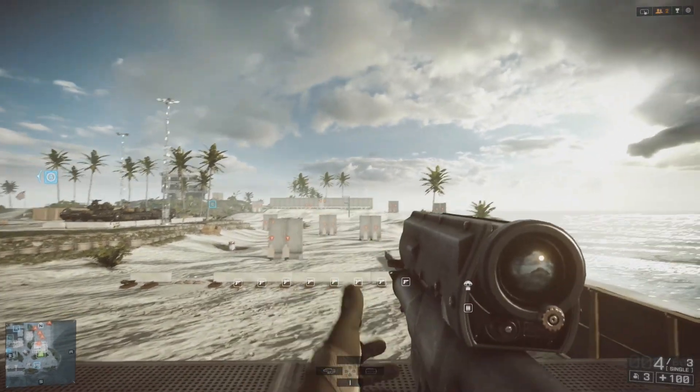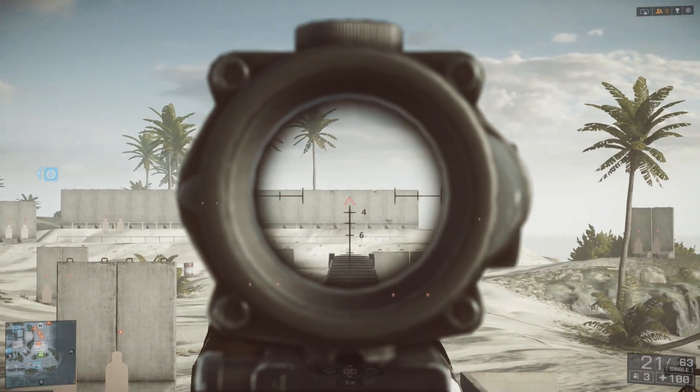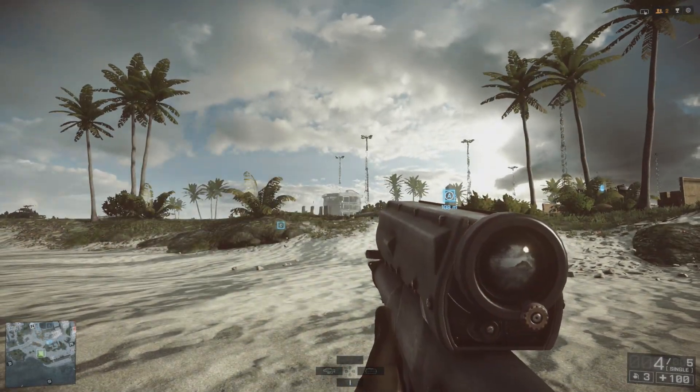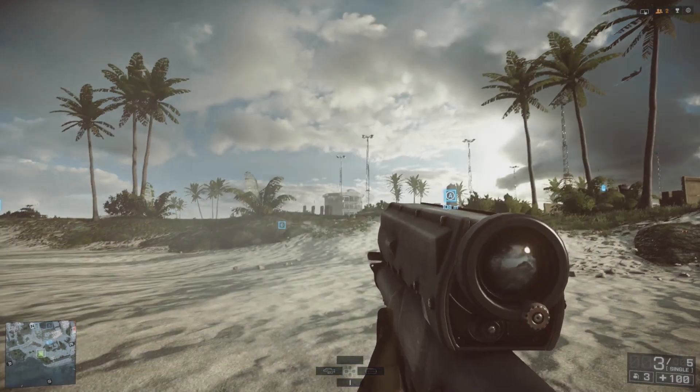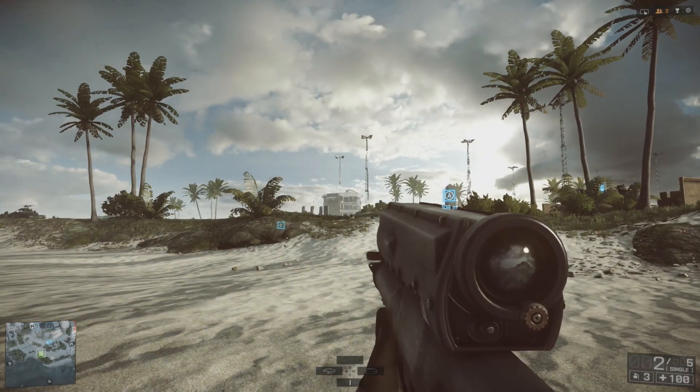Even though in these shots I was aiming a fair bit higher than the wall, the shots still didn't quite make it over — this is something that you're just going to have to get used to. Here's what the travel time and bullet drop looks like from about 180 metres away. It's pretty safe to say that you won't be hitting many moving targets at long range with this gun.